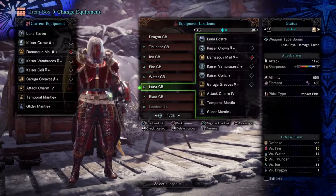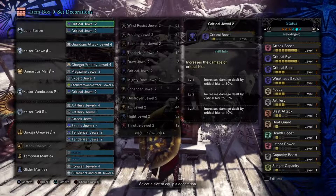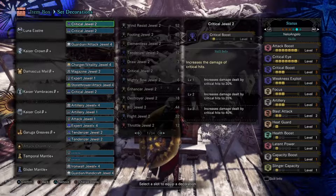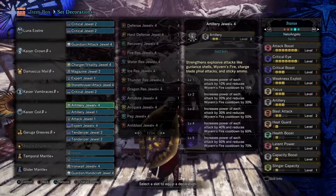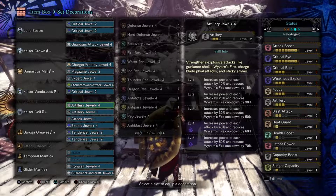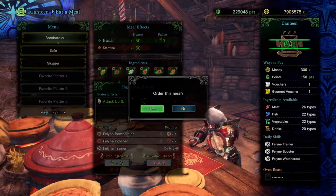If I switch over to this other loadout, you'll see that I maxed out Attack Boost, because this build allowed me to make space for that. However, the difference is almost negligible — you don't need to go out of your way to have it in order to maximize damage, but if you can fit it in, by all means. What's truly relevant is Artillery, which strengthens explosive attacks — and, hint hint, Charge Blade phial attacks. This only applies to Impact phials; it has no effect on Elemental phials. Elemental phials are only strengthened by the element itself; Impact phials are only strengthened by Artillery and the food skill Feline Bombardier.